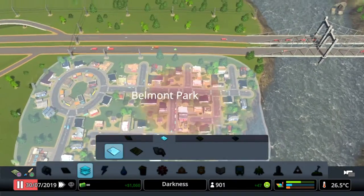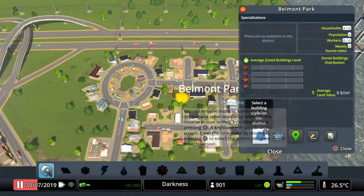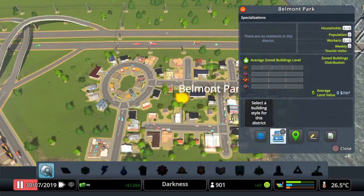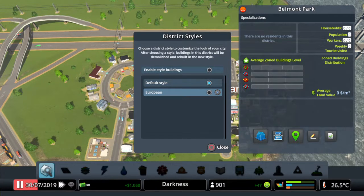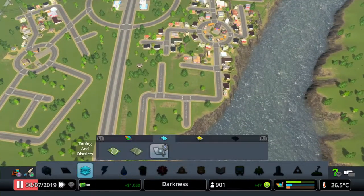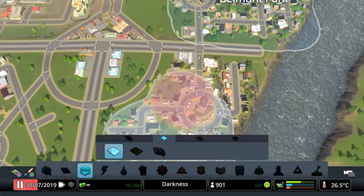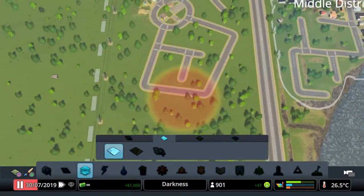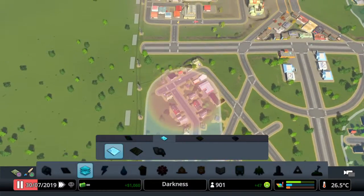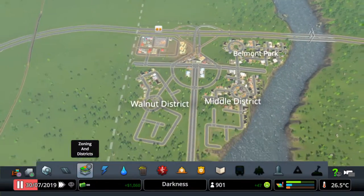So it's now called Belmont Park. We can, if we want to, erase it, or we can have a look at it. We can select a style of building - should we have a European style or just the default? We'll have the default style. Let's designate these little districts here. We've got Belmont Park, Middle Districts, and Walnut Districts. So we've got three districts.